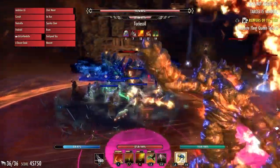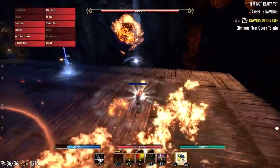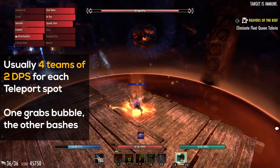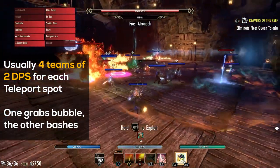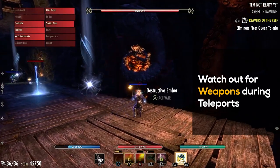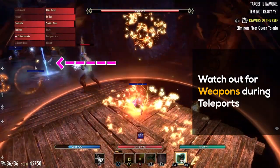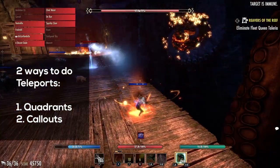Push the boss to 65% individual health and he'll start to do his teleport mechanic. This part is pretty simple. Usually teams like to have four groups of two DPS go to one of the four teleports — one person grabs the bubble and the other person bashes. Also, when grabbing bubbles during this, watch out for any weapons. Right here, if I grab the bubble right on top of the teleport, it would have blown up the weapon and the bubble.